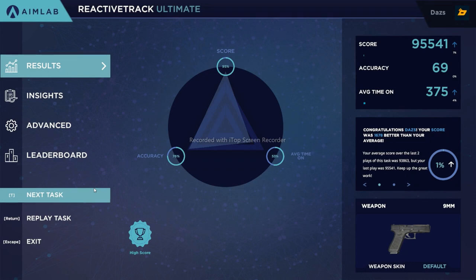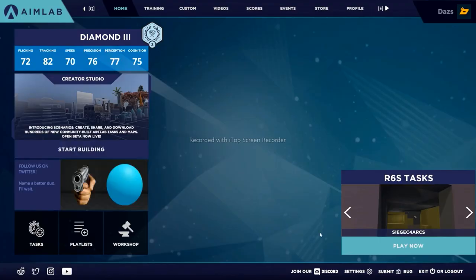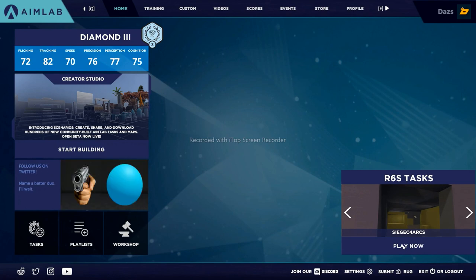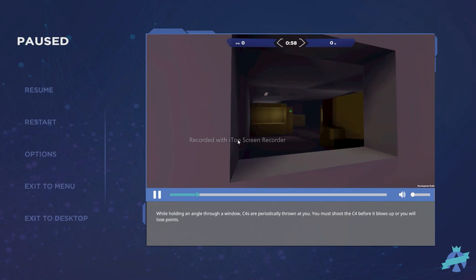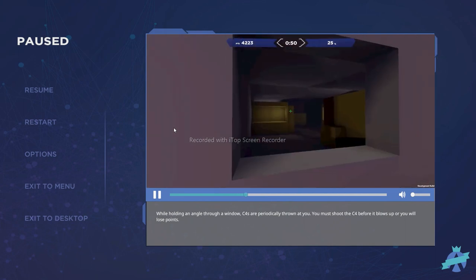Next we're going to go through the Rainbow Six Siege scenarios. What's really great about Aim Lab is the variety — it's not just Grid Shot, which I know is very popular, but you can see a lot of improvement from switching things up and doing things you're not used to. Even if Rainbow Six Siege is not your main game, there's so much to learn in terms of accuracy and overall improvement. In this scenario, C4s get thrown at you periodically — this will help your precision and accuracy. Even if you don't play Rainbow Six Siege, there are a lot of applications for this, whether you're shooting something running toward you or just trying to make sure you're accurate.